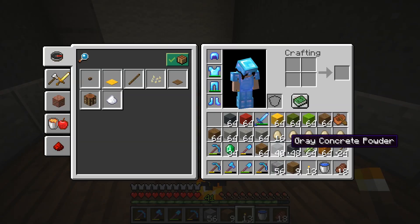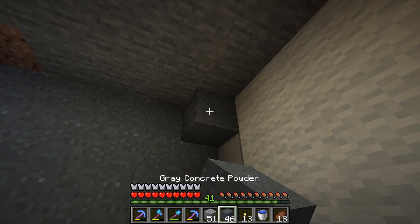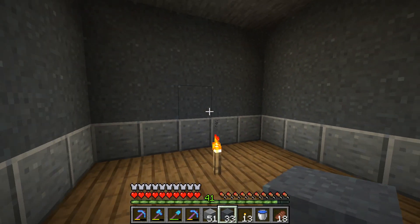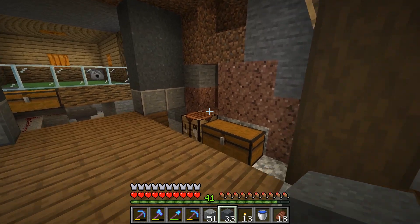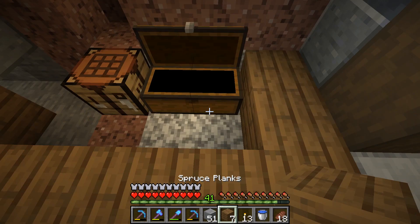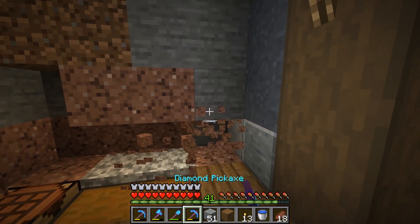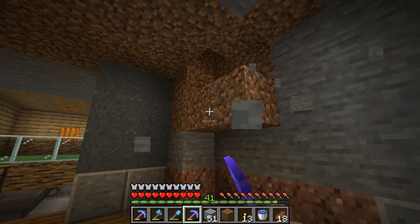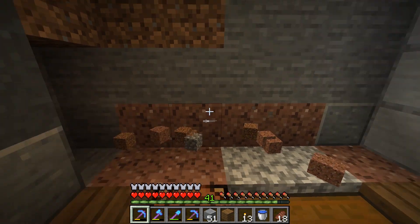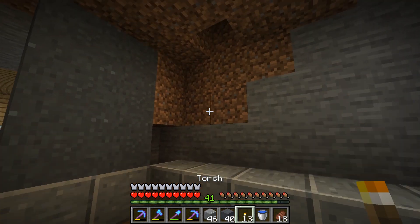We'll toss in some torches for now and put in the polished andesite and gray concrete powder over here too, so you can't see the wool from the other room right next door. I love it - look at that, I love concrete powder. We'll fill this in and probably move the chest and crafting table later on. I think we'll have the inside start right here with the wall and add in the gray concrete powder.